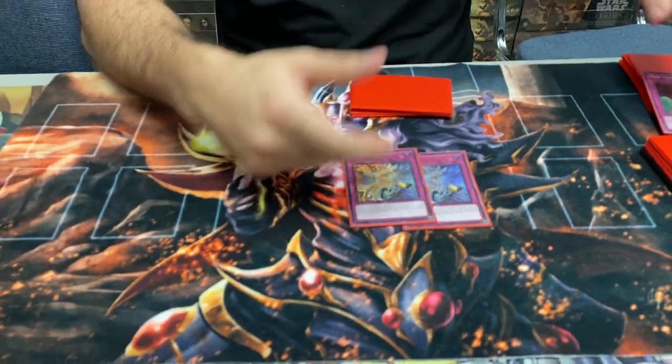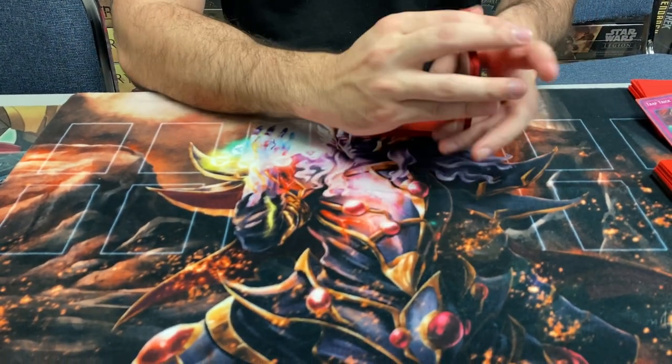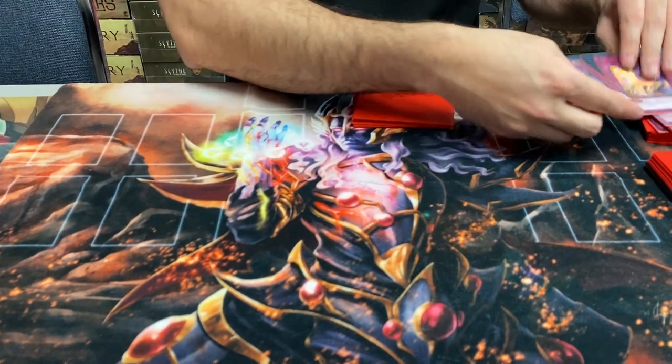Two D-Barrier — I can't stress enough how broken this is this format. Sword Soul, Synchro, DPE Fusion, Lyrilusc — call XYZ, it's so good. It even stops the best deck, Pendulum. Play two in any trap deck. It's searchable by Trap Trick and by Heavenly Lord of the Prison. Post side deck, this is your eighth and ninth way to play around Duster and Lightning Storm — they just pass and don't do anything.